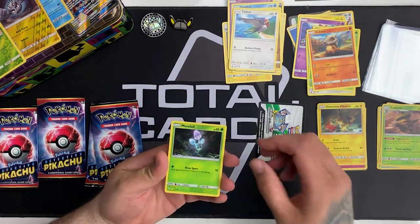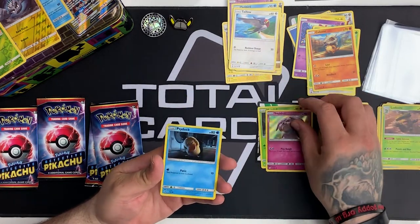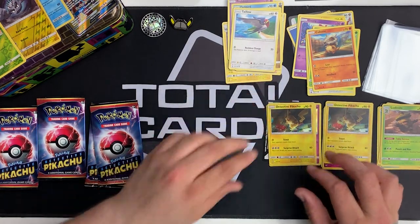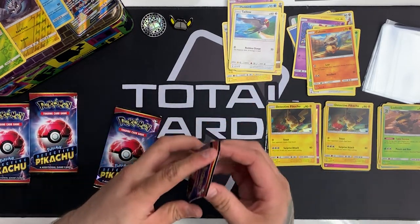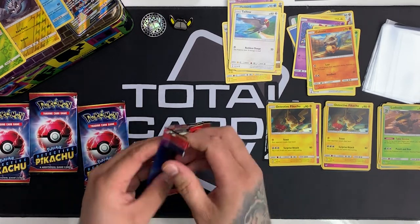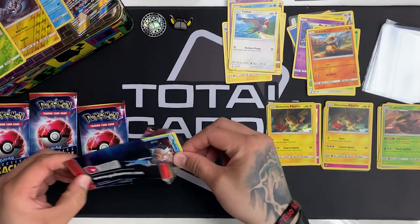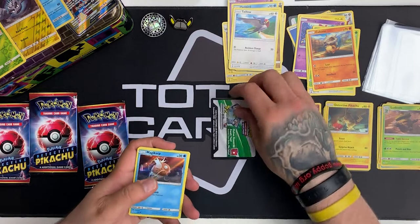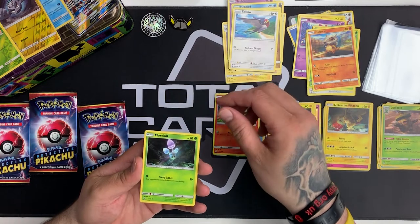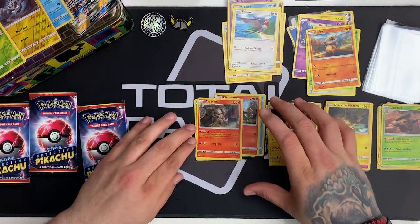So our next pack we have a Morlo, a Snubbull, another Psyduck, and the rare is another Detective Pikachu — very nice, keep that right there. Onto our fourth pack — we have a Magikarp, a Charmander, another Morlo, and our rare is Arcanine — very nice indeed.